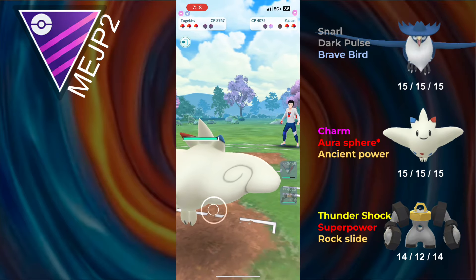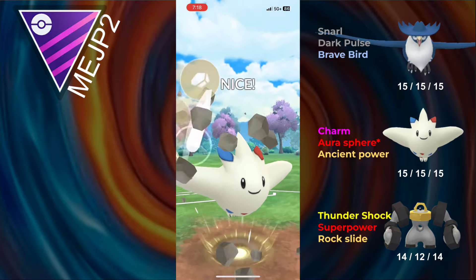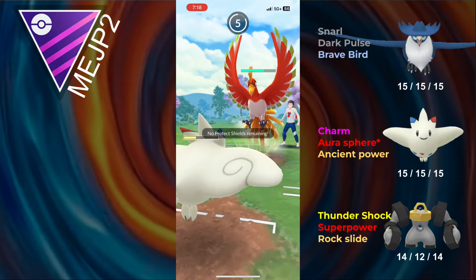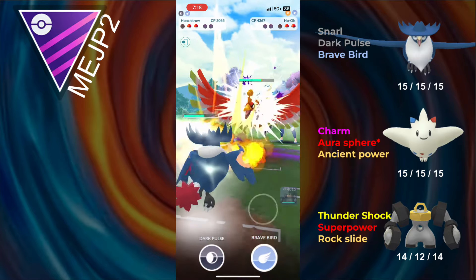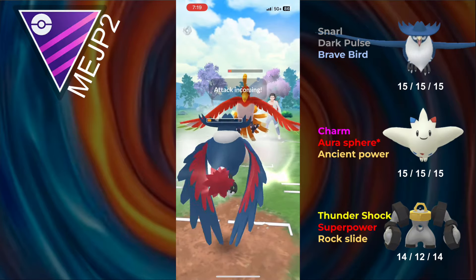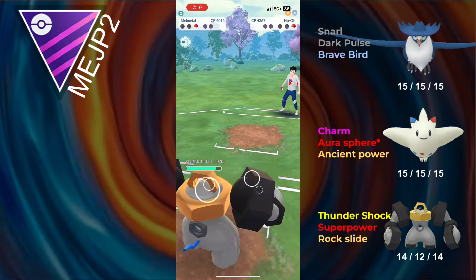I'm able to snipe with Togekiss, and the opponent sends in Ho-Oh. Ho-Oh has access to Sacred Fire and Incinerate, but it's double weak to Rock, so that Ancient Power will grab a shield. Sacred Fire will completely take out my Togekiss, but since I would have made it to an Ancient Power, they're forced to throw. I can send in Honchkrow and go for a Brave Bird. This Brave Bird will do some very nice damage, and they can't farm me down. They throw out the Brave Bird, I send in Melmetal, and I get the farm down.